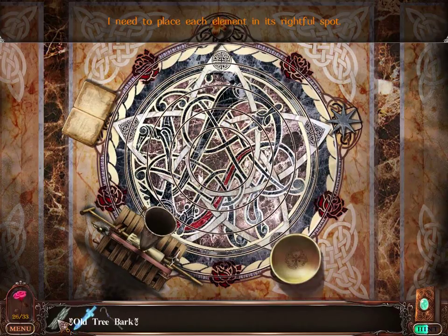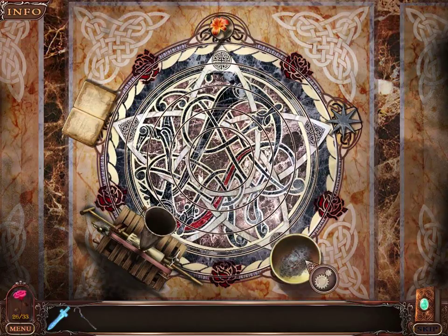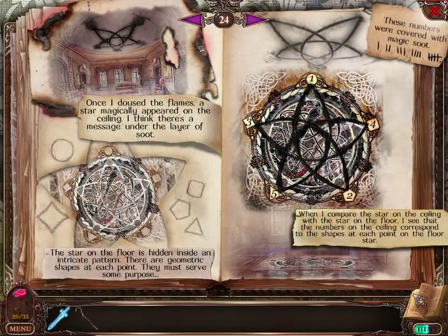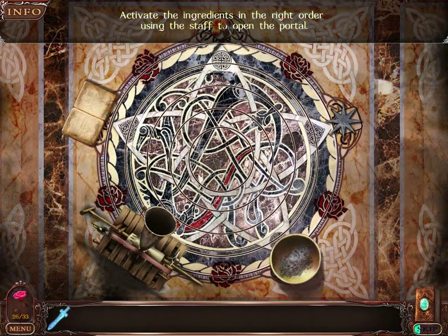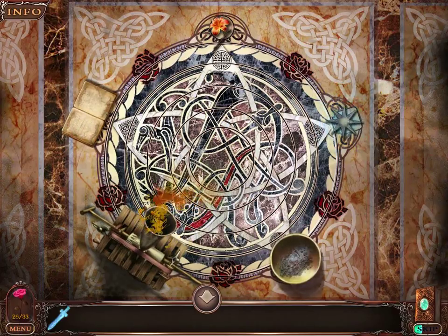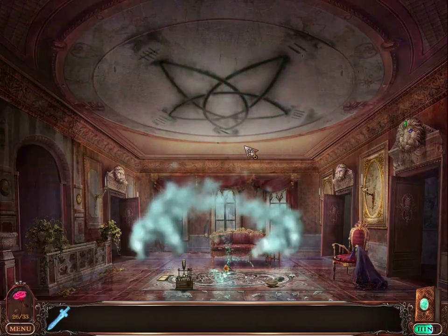I can't use a hint yet. Tree bark inside that. Activate the ingredients in the right order using the staff. I used the staff. Correct order is — how am I supposed to know what the right order is? Here it is. 1, 2, 3, 4, 5. So it's like that. So 1, 2, 3, 4, 5. And the puzzle is solved. Puzzle solved. We have created the portal.